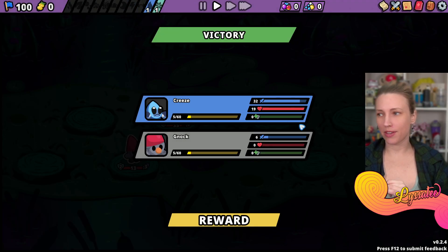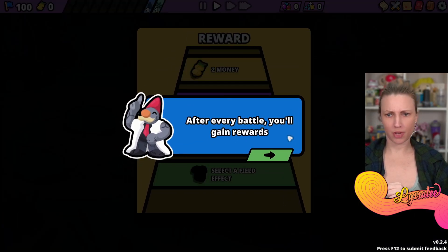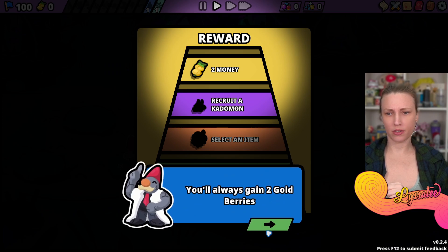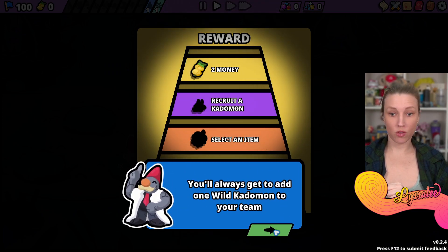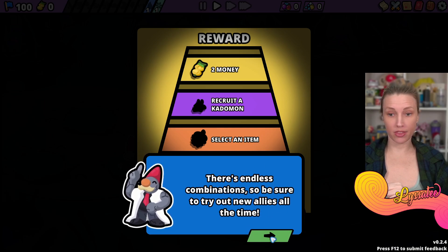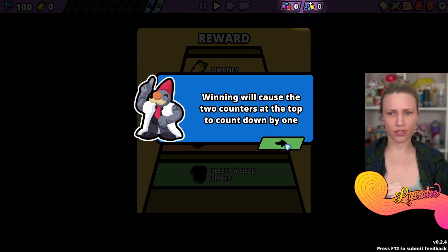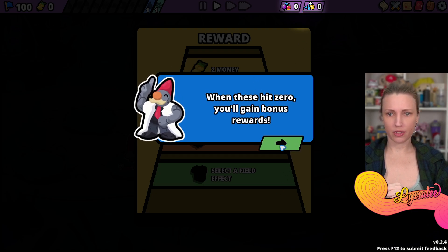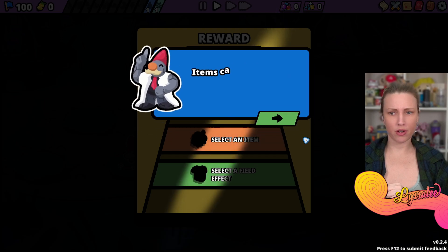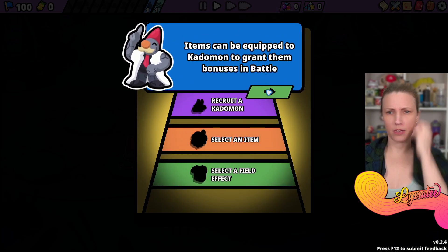After every battle you gain rewards. You always gain two gold berries and get to add one wild Katamon to your team - endless combinations. When you win, two counters at the top count down by one.